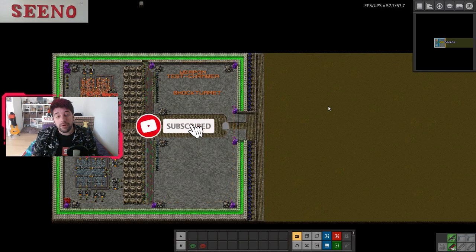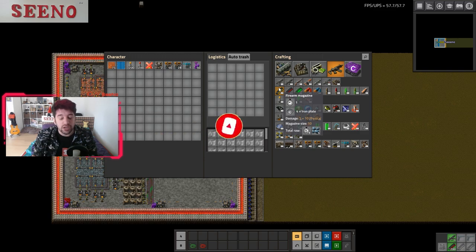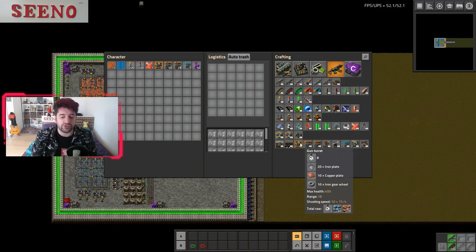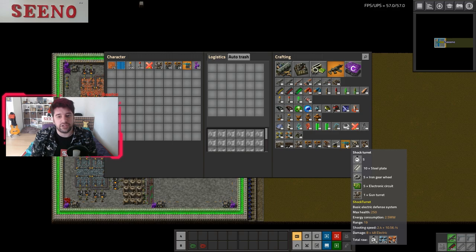The number one reason you want to use the shock turret is because they don't need any ammunition. As long as you have enough electricity they can fire upon the enemy. Chances are at least once you had this moment when a big swarm of biters attacks your base in the early game, just for you to realize somewhere on a different corner of your factory is a gun turret without ammunition and the biters just tear it down, run into your factory and cause big problems. The shock turret is the perfect answer in that case.